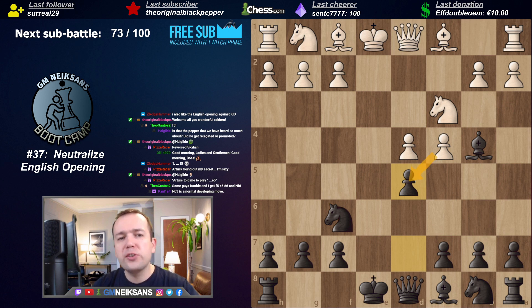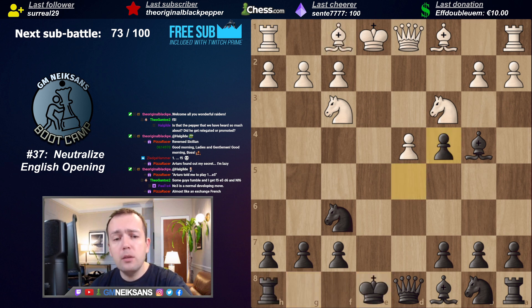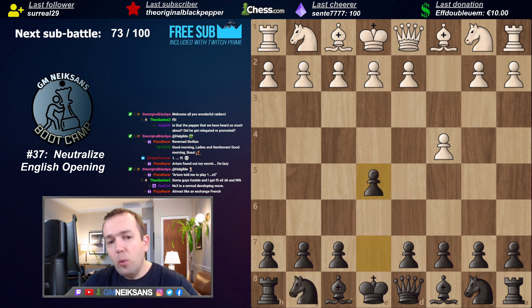White could try to take the center with E3, then threaten to play D4. Black's approach is really simple - we usually start with Nf6, and after D4, takes, takes, give a check on B4, and it doesn't matter whether he plays Bd2 or Nc3. D3, D5, and that's pretty much it. White is usually forced to play with an isolated pawn. Either takes on D5, or something like Nf3, Dtakes, Btakes, short castle, and you have a very free and easy game. Actually that transposes to the exchange French - that's why nobody plays like this.